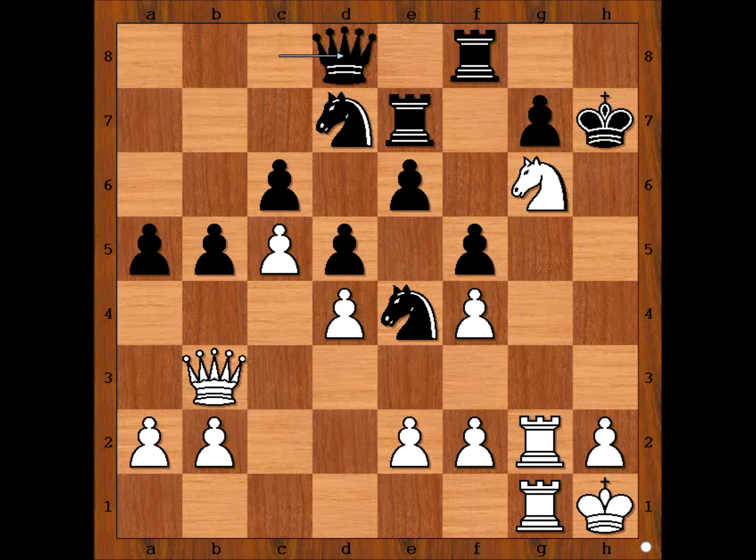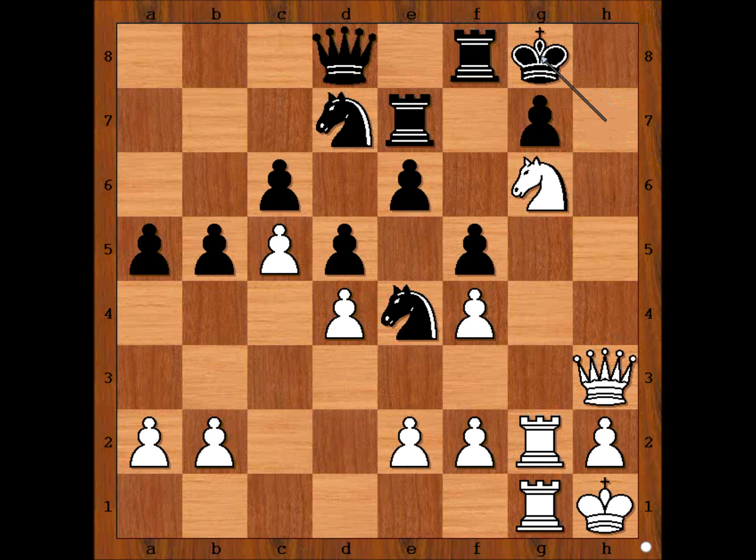It is white's move. How would you continue the attack on the black king? Or perhaps you would just capture the rook. What is the strongest move for white? The white queen is not participating in the attack on the black king — so how would you bring the queen into the attack? Queen to h3. This is the move asking to be played, isn't it? This is check. King to g8.